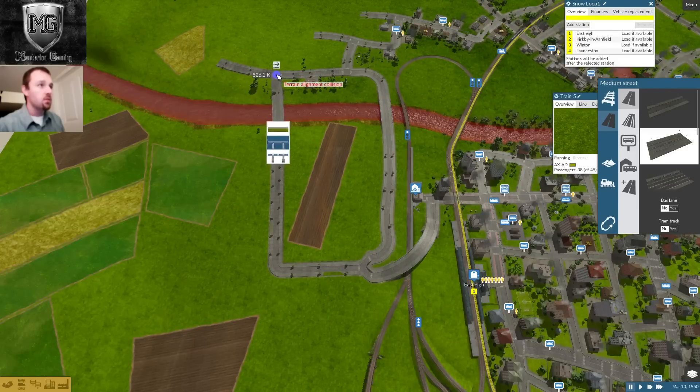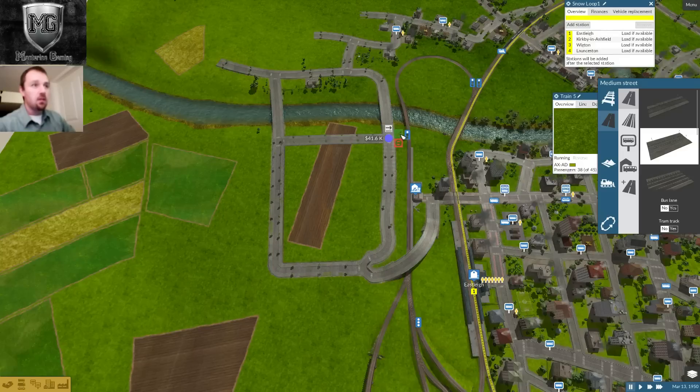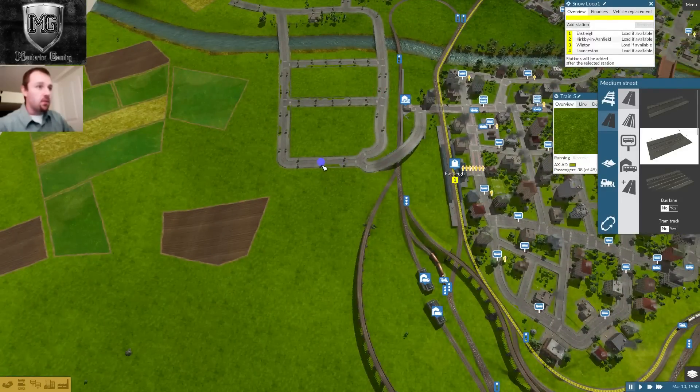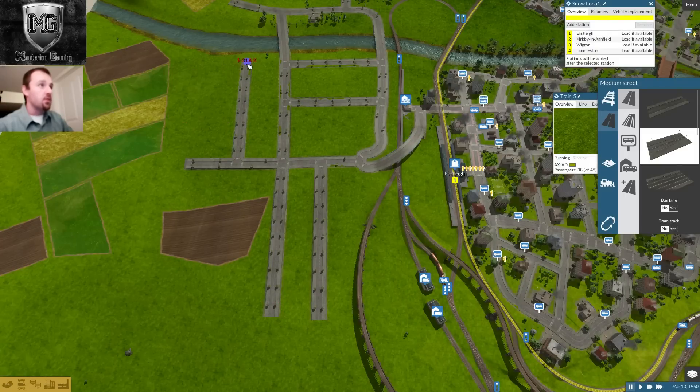We're going to have one go straight across here. Now we're going to start connecting these — this is going to be my little industrial park. We'll have another line cut out here. The reason why I'm building it is I want nice straight uniform lines. The problem is I don't know how wide the buildings are, so I may not get buildings on both sides, but I'll get nice straight buildings wherever they end up.